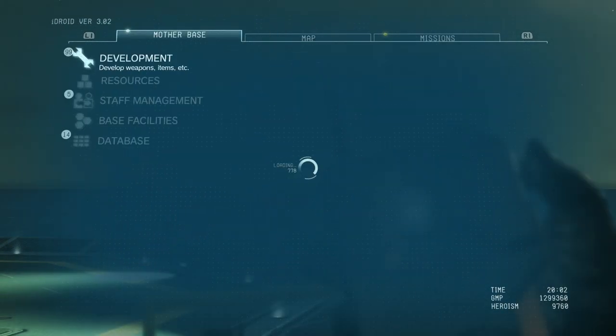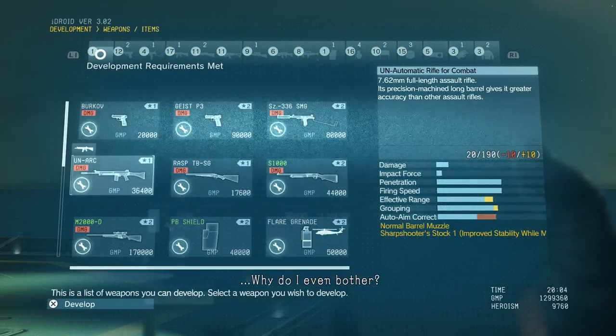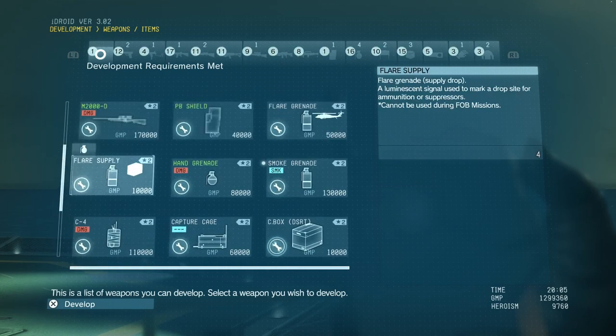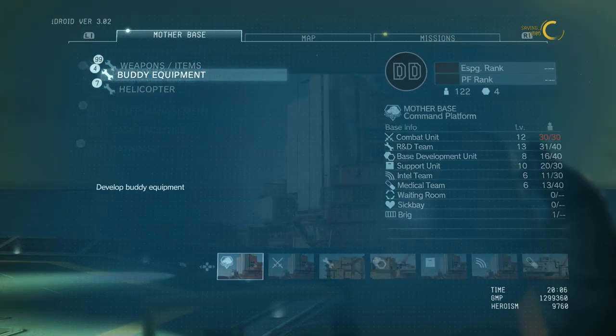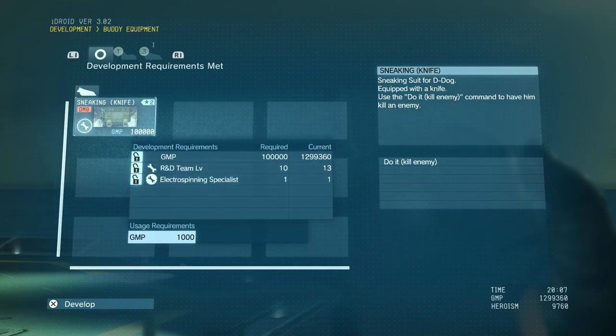The walker gear should be interesting to have as well. Alright, anything new? Nothing particularly interesting. We need to do a mission and get some more people in here. Sneaking knife.